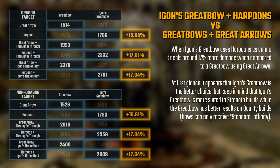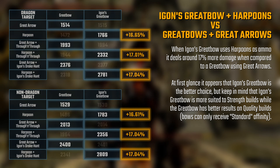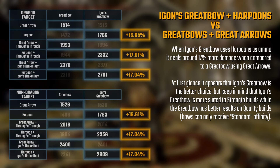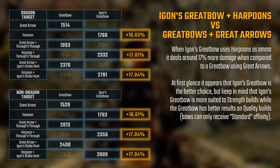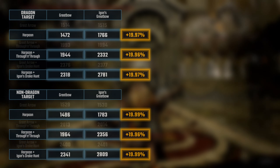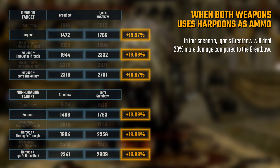With these values, you can conclude that using Egon's Great Bow with Harpoons deals around 17% more damage than an equally powerful Great Bow using Great Arrows. And if you're wondering how much more powerful it becomes when both weapons are using Harpoons, the difference would be exactly 20% more damage for Egon's Great Bow.